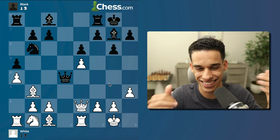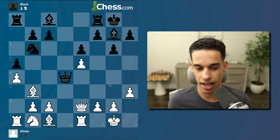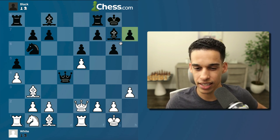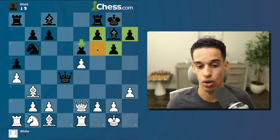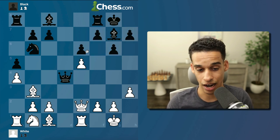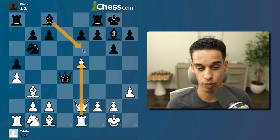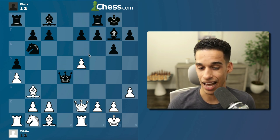This pawn e6 move — I know we're criticizing the black pieces badly because we know they lost — but for me, having played these systems as Black, mixing up the fianchetto with e6 really creates a hole on f6. That's not a good idea. I'd rather play something like bishop e6 instead.